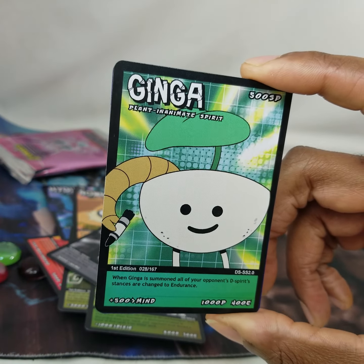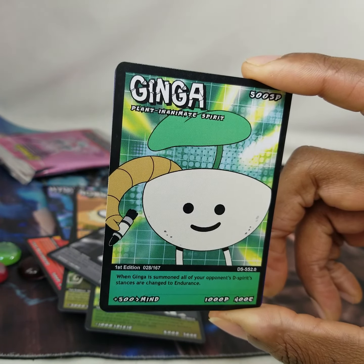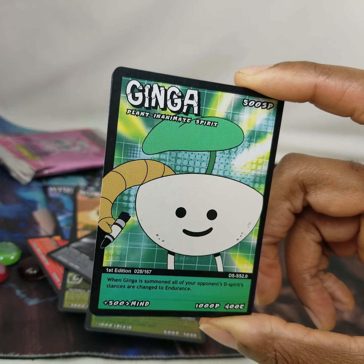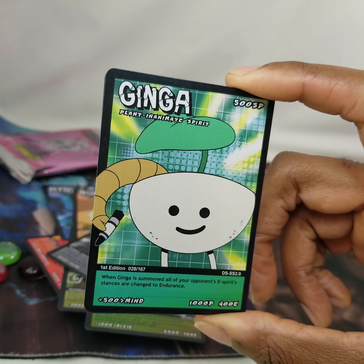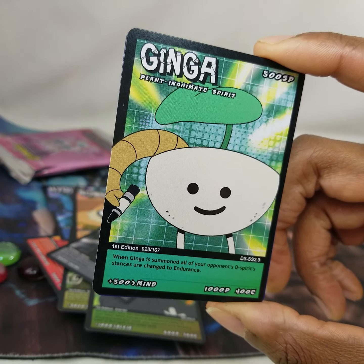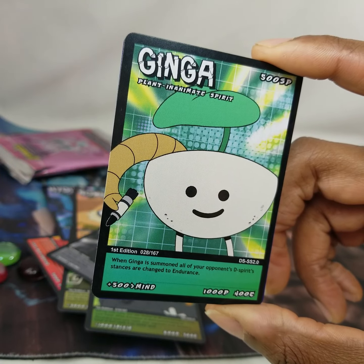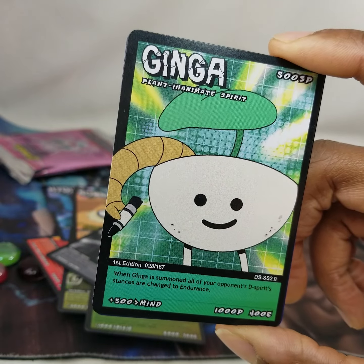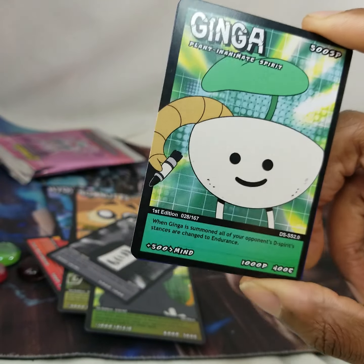Genga — Plant/Inanimate Spirit, 500 SP. When Genga is summoned, all of your opponent's D Spirit stances are changed to endurance. Plus 500 against Mind, 1000 power, 400 endurance.